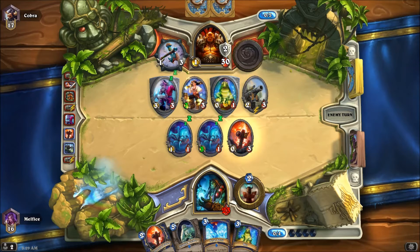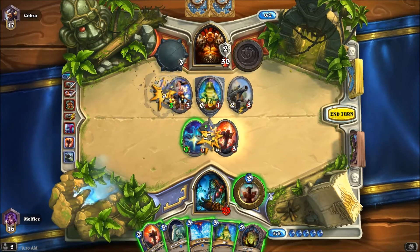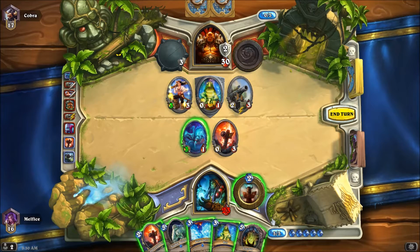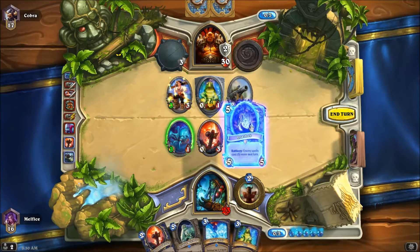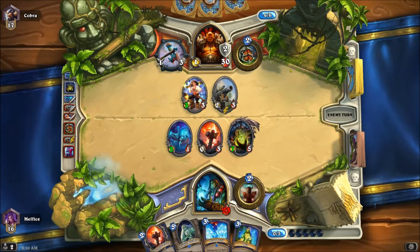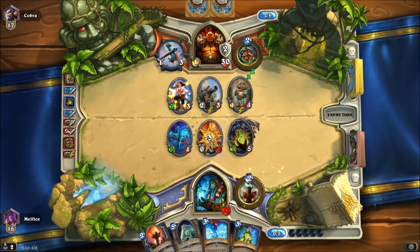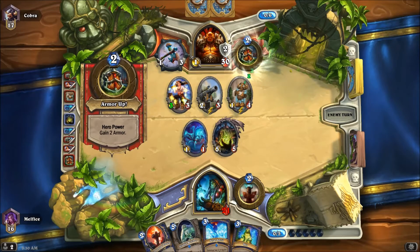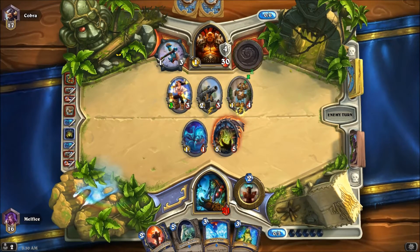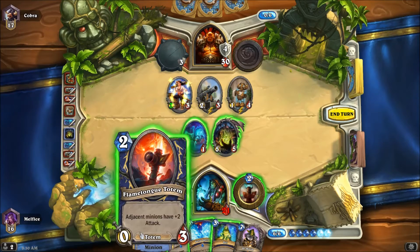Let's get rid of some stuff. I could do two things - I could put a taunt up or I could slow him down spell-wise. I think this is the best move and it has something he has to deal with right away. If he goes to face - it might be like I said one of those rush warriors where all they care about is going to face and ignoring the board. The problem with that is it's kind of risky. I thought he'd trade, he's not trading with him, so that's okay. Luckily I got another flame tongue so I could use that or I could slow him down.